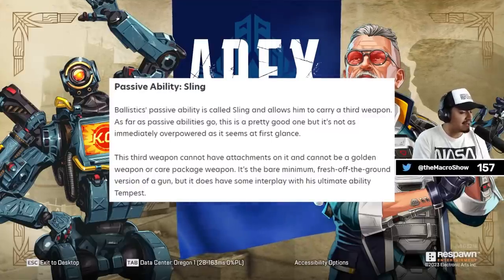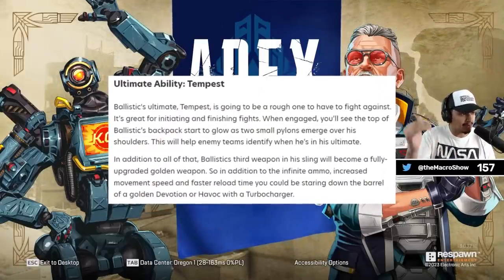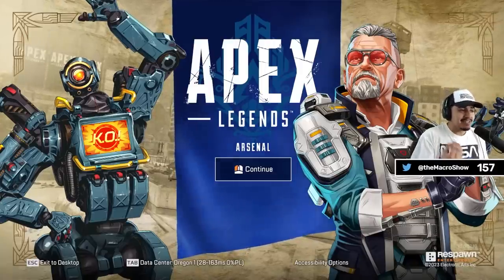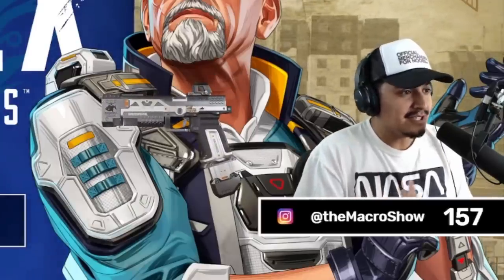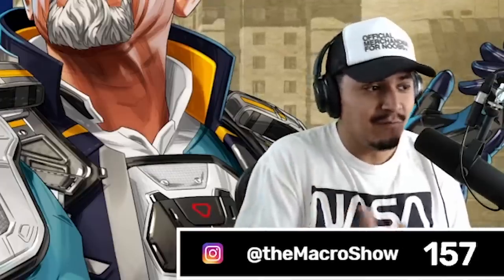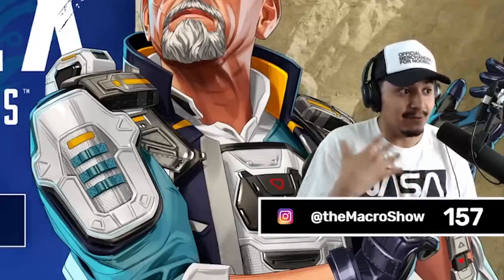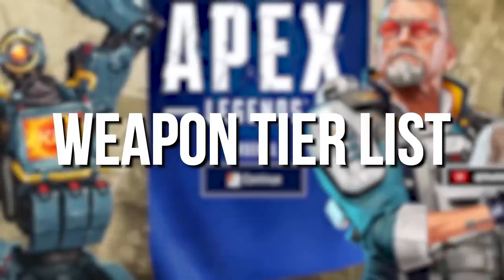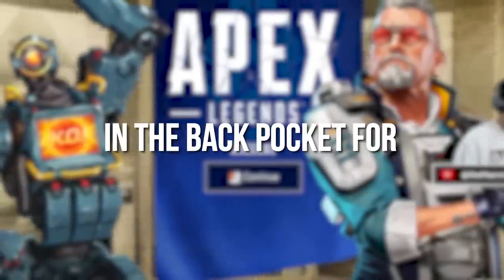Ballistic's passive ability allows him to carry a third weapon, and his ultimate turns that weapon into its maximum level — which I thought was just gold, right? But it turns out there's a little bit of spice to it. I believe Ballistic can turn an RE45 into its care package form, and the Rampage is fully charged when you have it in the back pocket. So I thought it would be really fun to make a weapon tier list based on which weapons are best to keep in the back pocket for Ballistic.